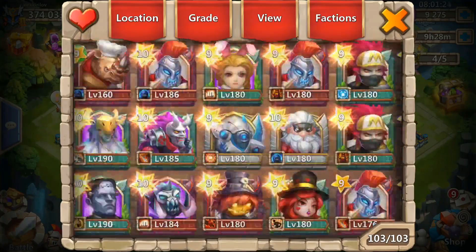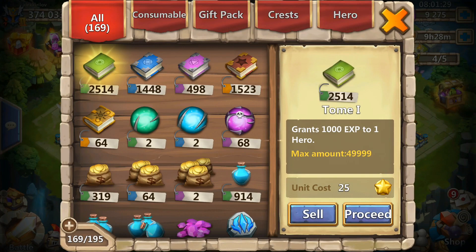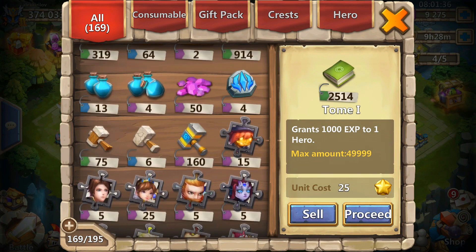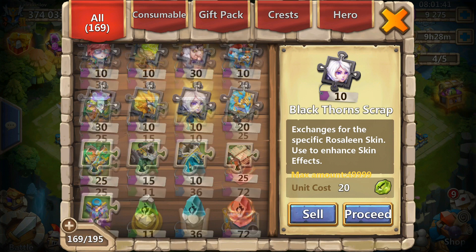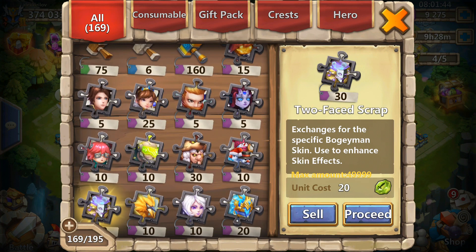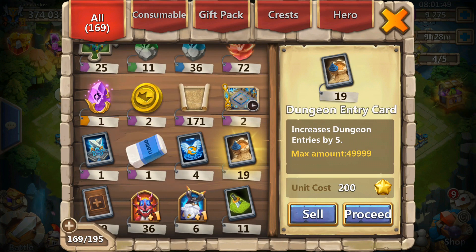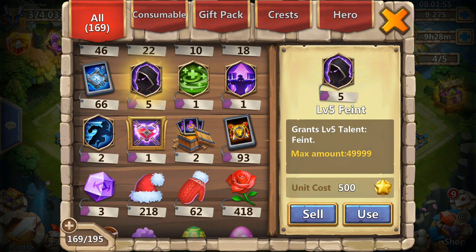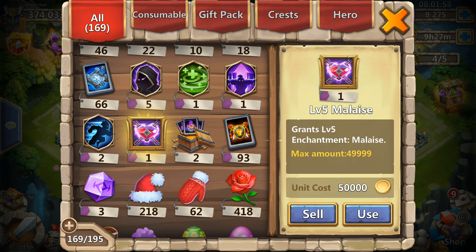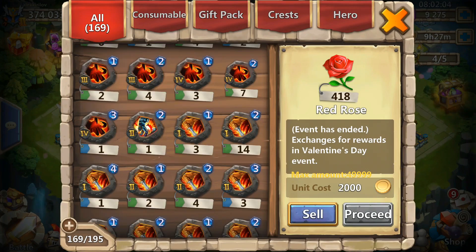I do have the greens and the blues of course even though I have so much might. And now I'm gonna show you the warehouse. I don't really have anything because that's the Android server and you don't really get anything. I have a ton of scraps, a ton of skin scraps — Cosmo, Boogeyman, Lazulix, Mahatma. I don't have many rocks. I have some talent rooms, some pretty decent talents I guess. I've got a 5 out of 5 Malaise just sitting in the warehouse.